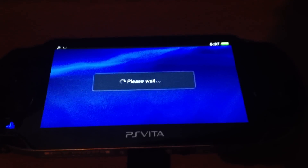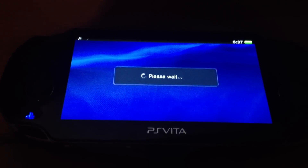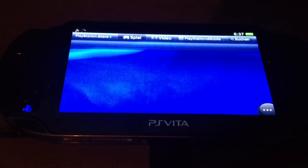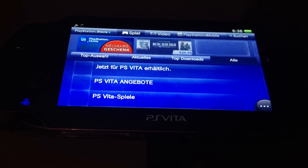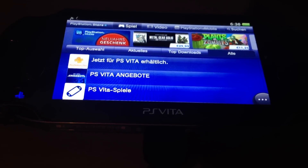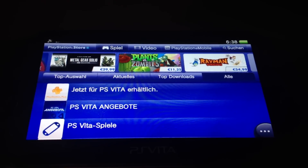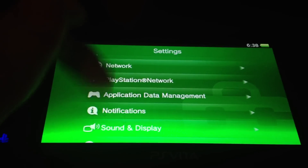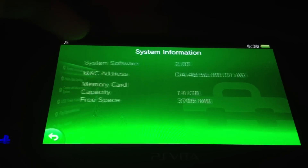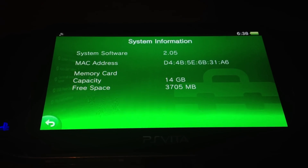It's currently unknown if there will be a new kernel exploit for another eCustom Firmware. But I think it should be clear that there will be several user mode exploits for VHBL. If you're on Firmware 2.05, you have to wait — no other way. That was my little video about the 2.05. See you soon!